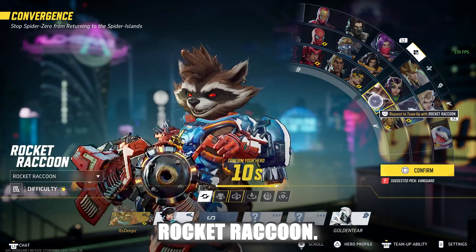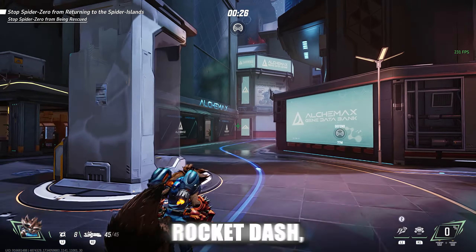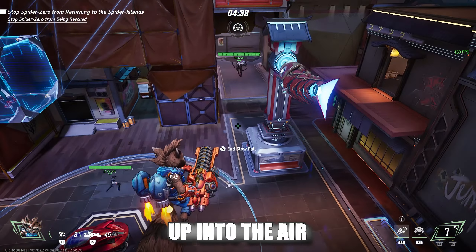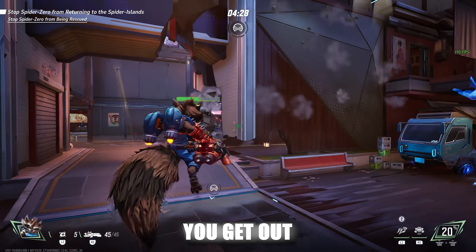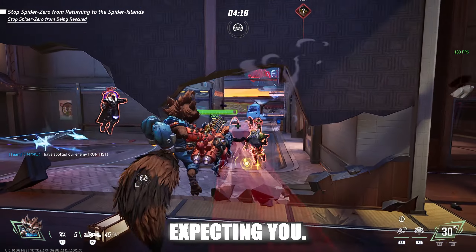Our first tip is for Rocket Raccoon. You may be familiar with his rocket dash, but what you may not know is you can combine it with the wall climb. So as you begin wall climbing, just hit the dash. You will jet up into the air and then slowly glide down. This can help you get out of a few sticky situations, and the enemy definitely will not be expecting it.